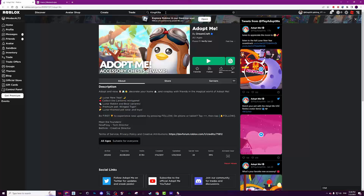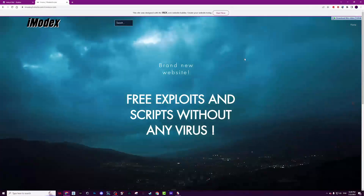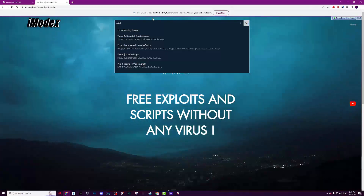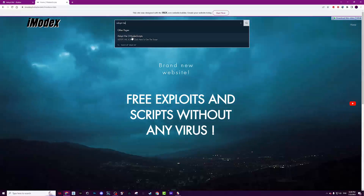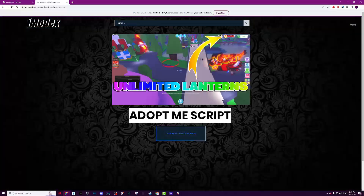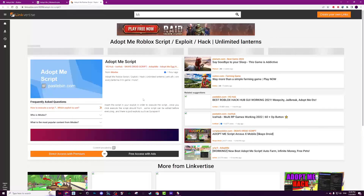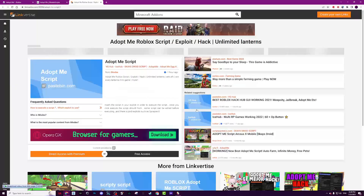Credits to Kingkiller for the script. I'm not gonna talk a lot — to get the script, go to my website. You'll find the link in the description. Hit the search bar and search for Adopt Me, then click on the first result.